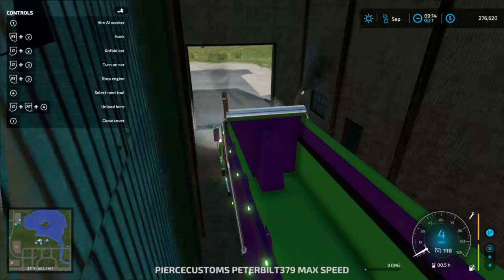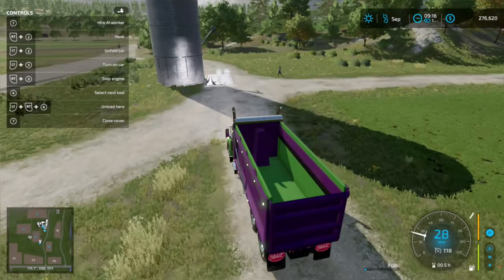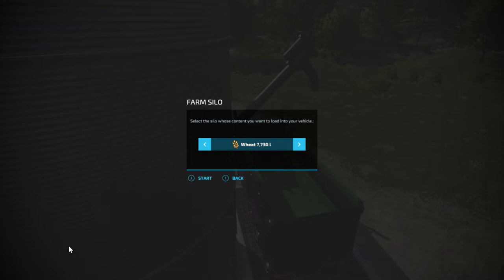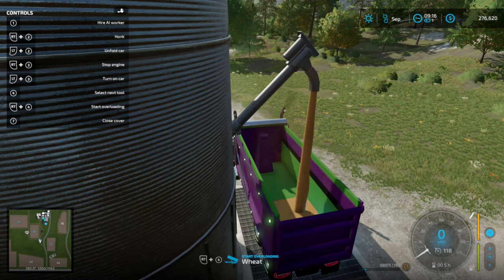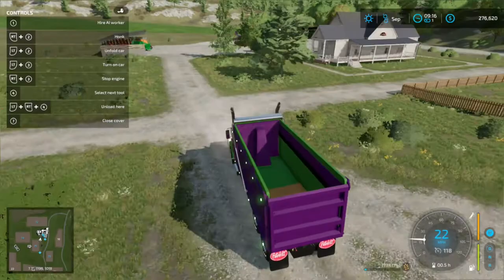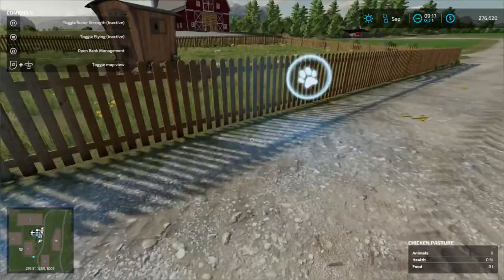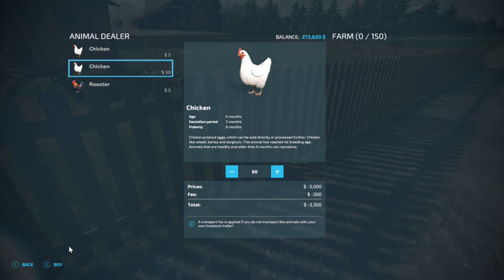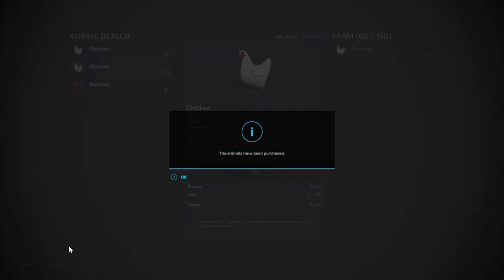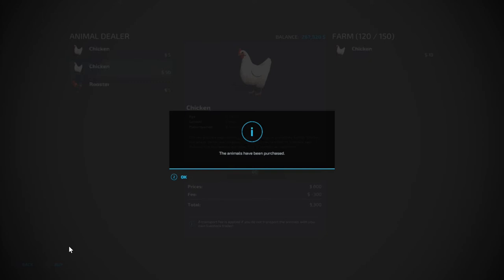Now we'll take the truck back to the yard and go to the silo to pick up the wheat for the chickens. Now that we've got the wheat, we'll go ahead and buy some chickens before we feed them. I'm going to buy 150 chickens — that'll start getting us some eggs.